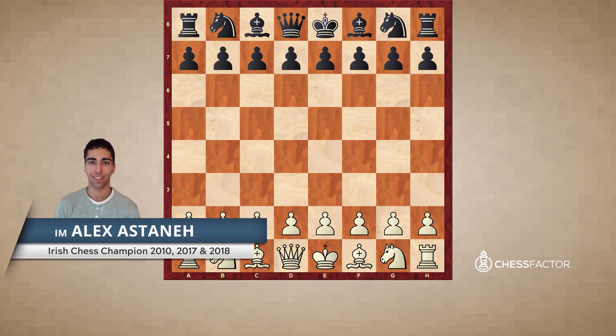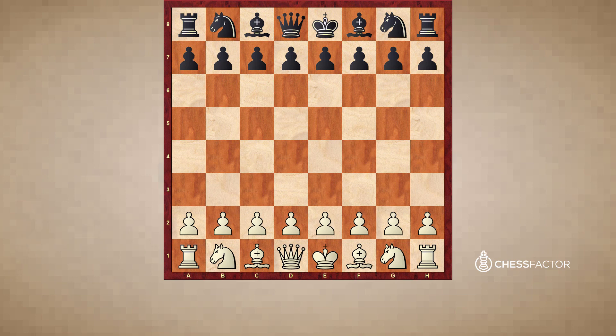The very first game we're looking at took place in 1968 between Wolfgang Ullmann and Lahouz Portis. I've selected it as the first game in this full game section simply because I felt chronological order was the best way to sort these six games.